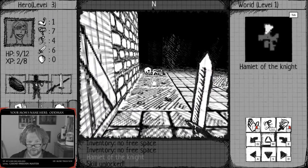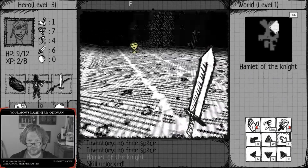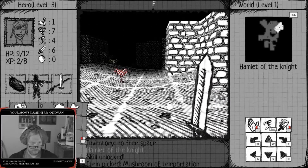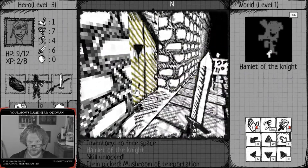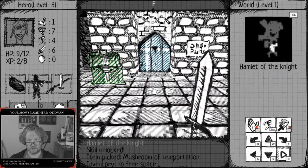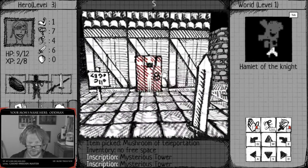I kind of think I shouldn't step there - but I did. Skill unlocked! Item picked - mushroom of teleportation. Where did it take me? Took me way over here to a new place. I guess it takes me back to where I came from. No free space - I need to sell some stuff. Was this a shop? Mysterious tower - that's what the other one said. What's this one say? Dungeon. Okay.